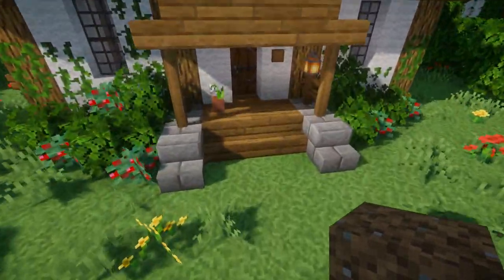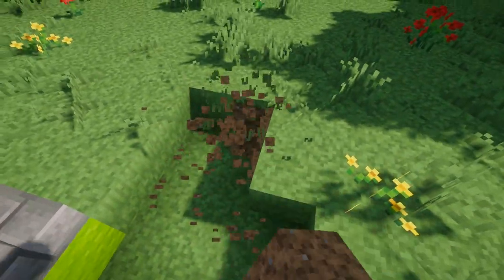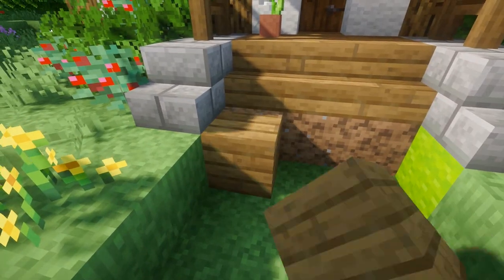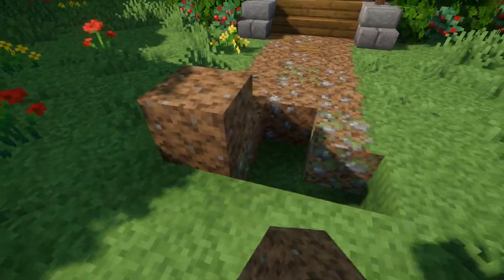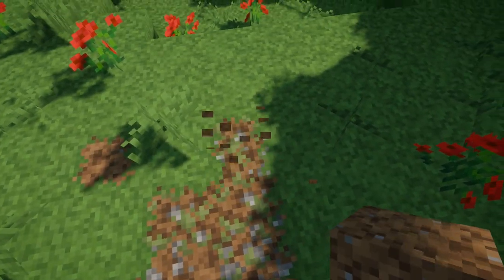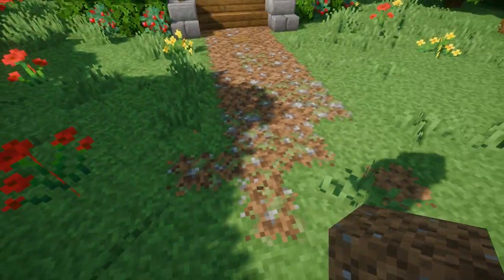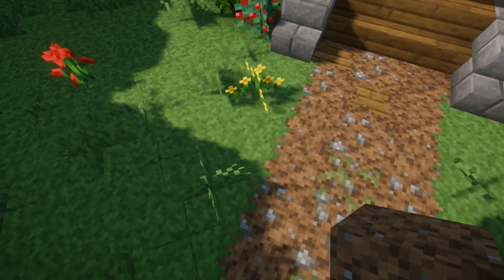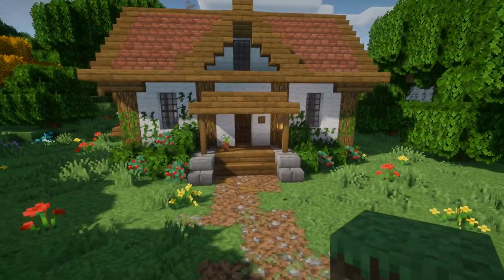Now the last thing I'm going to do for this exterior is add a little pathway. I don't really have anywhere for this path to lead so I'm just going to build it out a little bit and then it'll just kind of trail off. I'm breaking out a 3x2 area. I'm going to put a couple of spruce planks where the stairs lead down and then the rest will just be coarse dirt. We'll make it three wide and then trail off, mixing it in with grass and some random coarse dirt. To make this path look a little more worn down we're just going to sprinkle a little bit of coarse dirt around the outside of the path and a couple of grass blocks inside the path too.